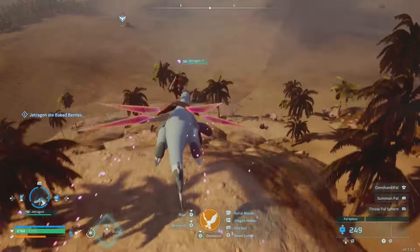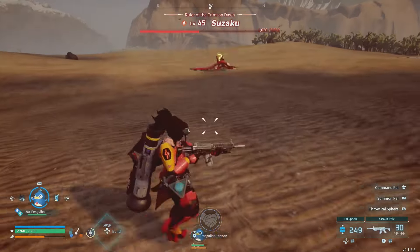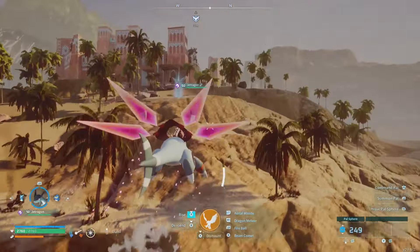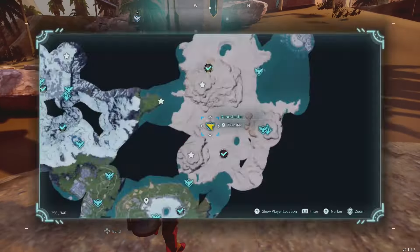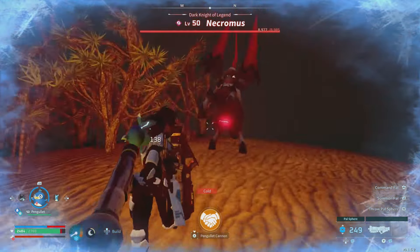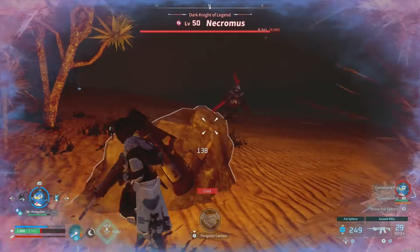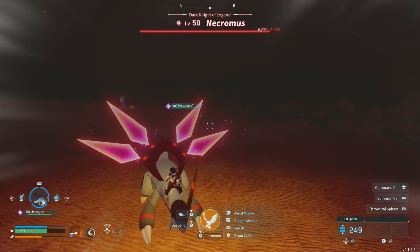Testing against Suzaku — about half health on Suzaku as well. Not incredibly impressed with the actual damage being done to the pals. Getting towards dusk so we also test him against Necromus — decent initial damage there, but he's literally freezing us to death, so we're not going to see that fight all the way through.